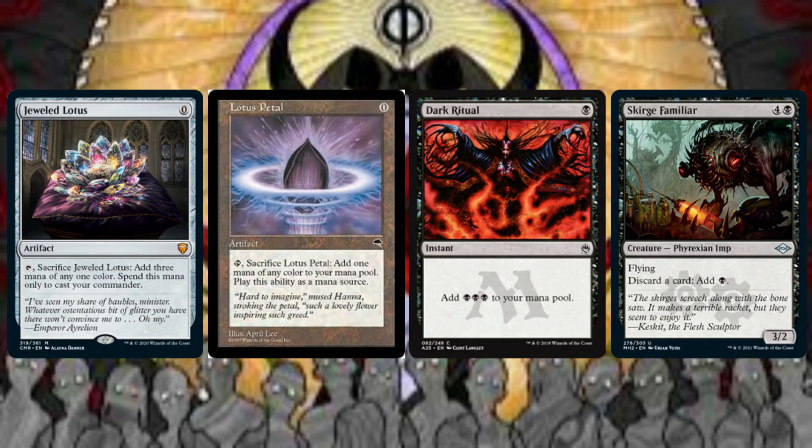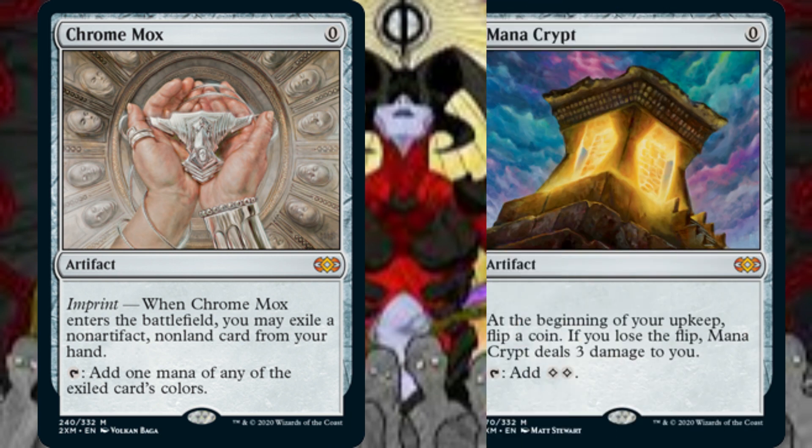This deck provides a mixture of mana acceleration and mana ramp. Jeweled Lotus taps and sacrifices to add 3 mana of any one color, but we can spend this mana only to cast Sheoldred. Although this is a one-and-done source of mana acceleration, imagine our opponents' disdain when we cast our general on turn 1. Speaking of one-and-done sources of mana acceleration, Lotus Petal is merely a treasure token that we cast for 0 mana, while Dark Ritual adds 3 black mana to our mana pool. Scourge Familiar's activated ability is a repeatable source of mana acceleration — we discard a card and add 1 black mana to our mana pool. Now let's talk about some reusable mana rocks. When Chrome Mox enters the battlefield, we may exile a non-artifact, non-land card from our hand and tap this artifact to add 1 mana of any of the exiled card's colors — which, of course, will be black. Mana Crypt costs 0 mana and taps to add 2 colorless mana to our mana pool. At the beginning of our upkeep, we flip a coin — if we lose the flip, Mana Crypt deals 3 points of damage to us.